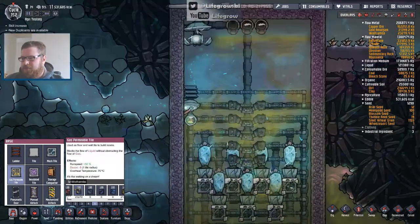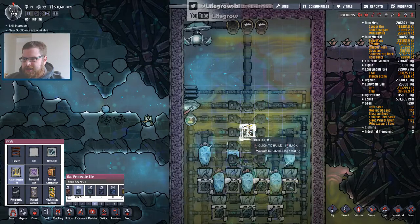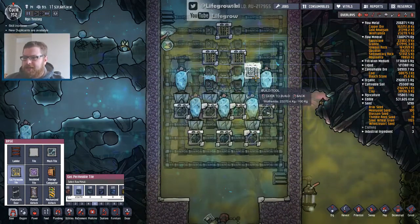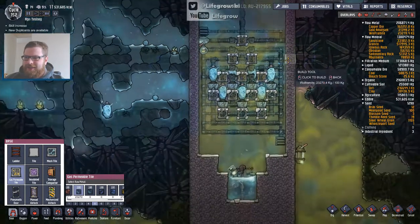That's the point of this video. So let's see — one there, one there, one there. So these are just wolframite gas permeable tiles — nothing, no trick, just that's all it is. And we'll just leave it like that.